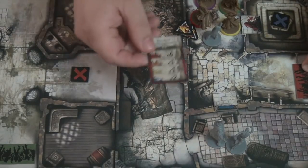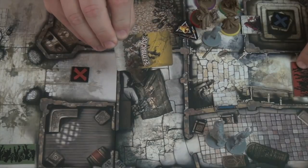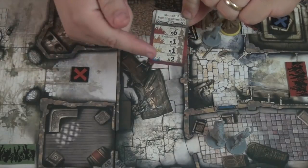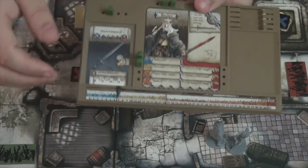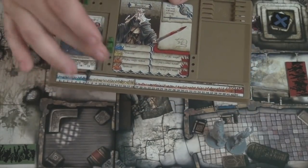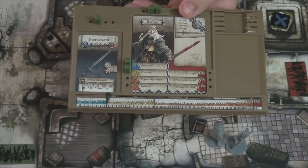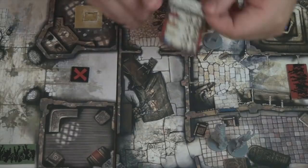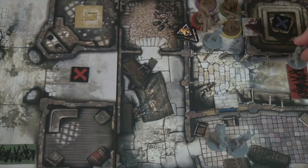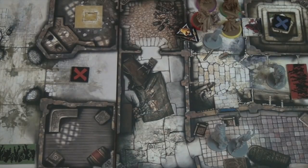After zombies activate, they spawn. You draw a zombie card and read the row matching the highest experience level in the group. At the bottom you have blue, yellow, orange, and red experience levels. So if the highest player is in yellow, you read the yellow line - for example, one fatty spawns at that spawn zone. At the end of the round, all noise tokens are removed, and the hero phase begins again. The game continues until you complete the quest.